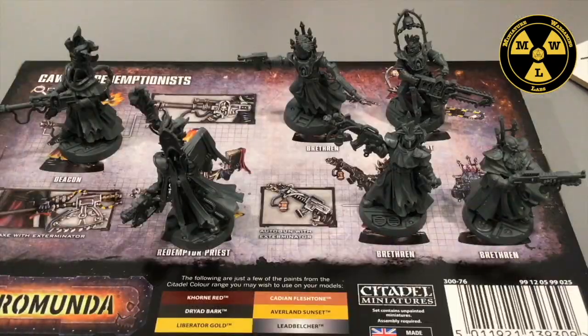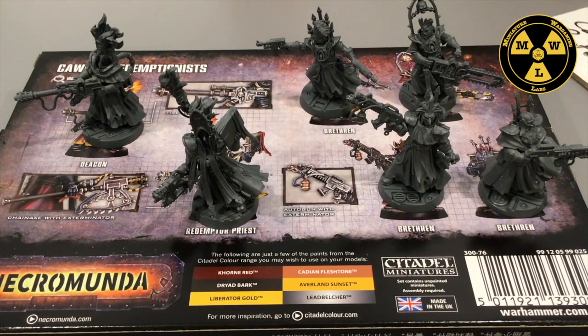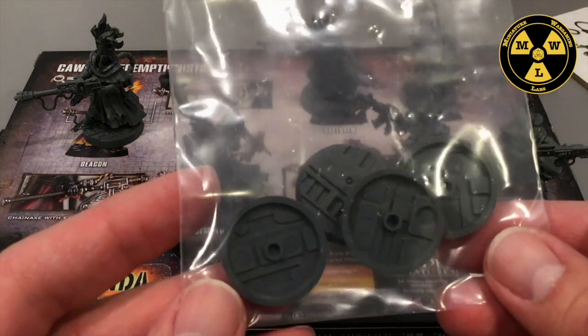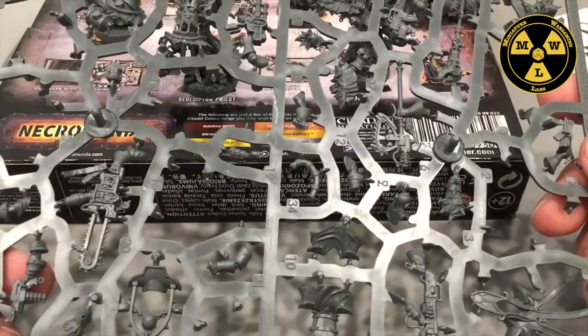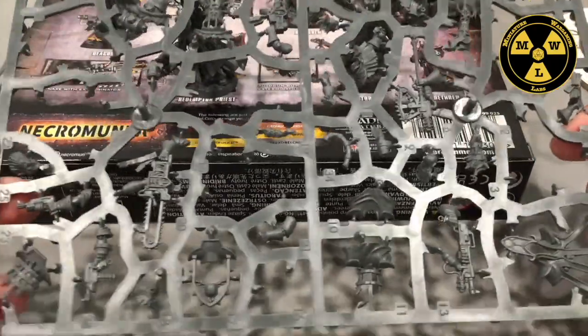I finished putting together my Redemptionists. Let's talk about my favorite thing when I work on Necromunda kits — the leftovers. My set came with four extra bases, which I enjoy. I use those to convert other models to Necromunda, and there's real value in the sets. I always cut as many bits as I can off one sprue to leave the remaining.